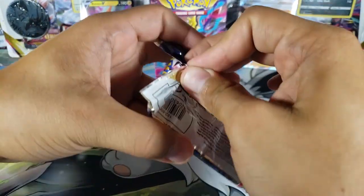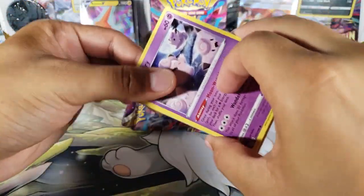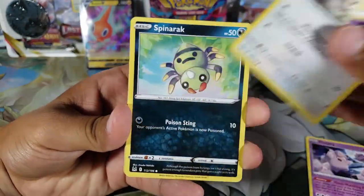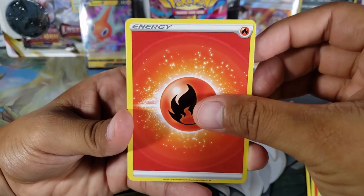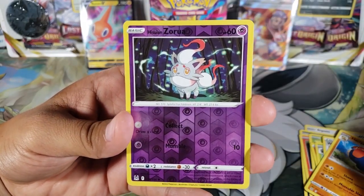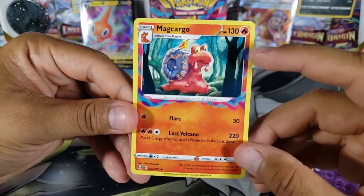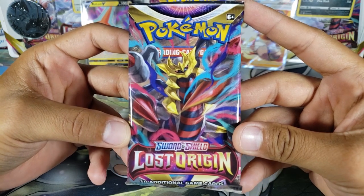Pack five — can we get another V card, a full art, something great? Clefairy, Ambipom, Spinarak, Litwick, Roselia, Fire Energy, Nuzleaf, Hariyama — Zaruros as the reverse, just a common but looks really cool — and for the rare, a Magcargo, another non-holo with the Lost Zone art framing. Not great.